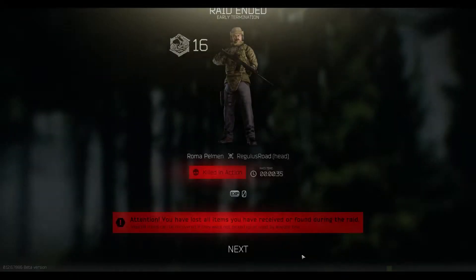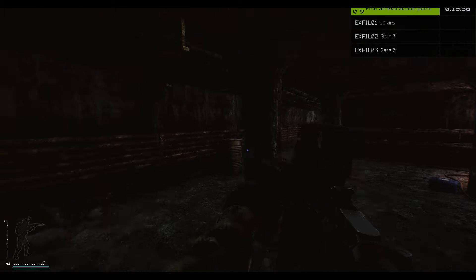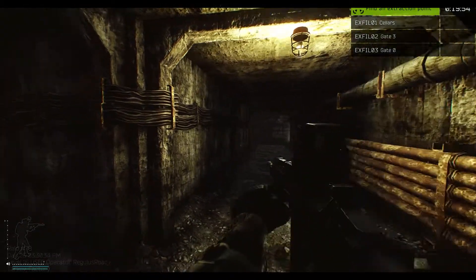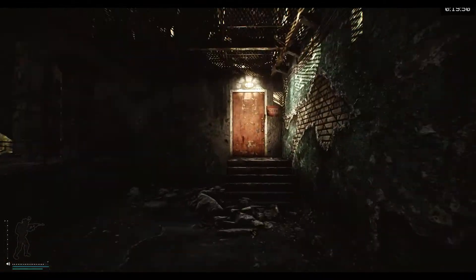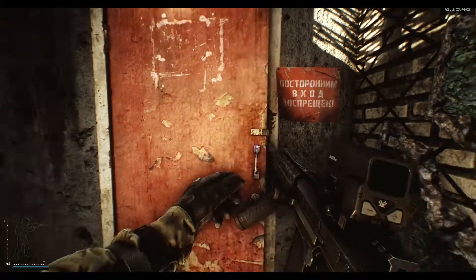You'll notice that you'll get blown up by Ron Palman — that's fine. If you spawn here then you're stuck because you've got to run all the way across the factory. You want to look down that corridor to see if there's any threats — there's not.